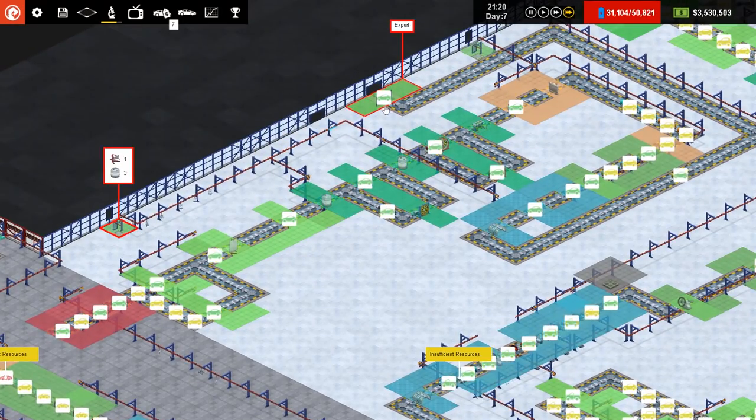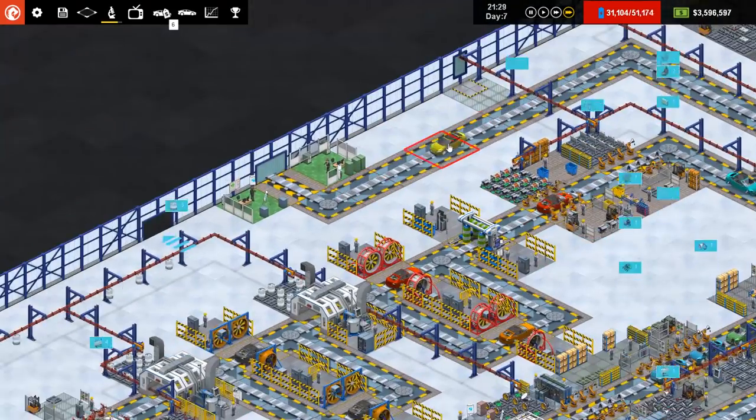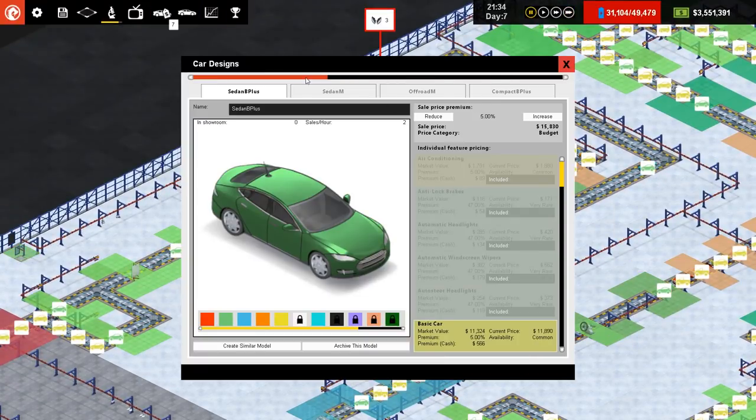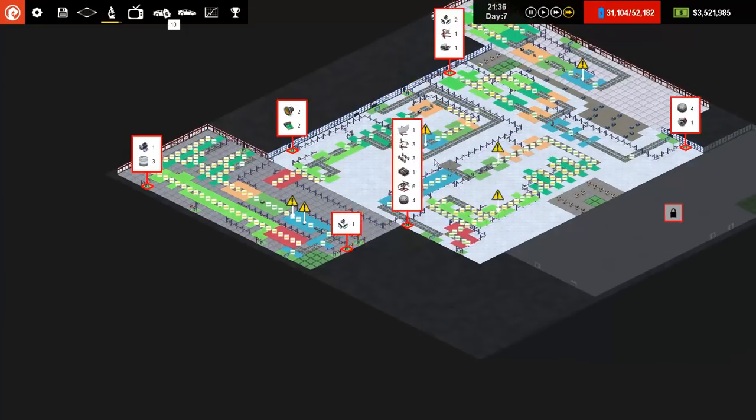So we are producing the Sports E there and the Sedan E there. Speaking of the Sedan E, I should really go ahead and increase the premium on that one — keep it mid range though. Because as soon as you go over to that one you can see the air conditioning. We've actually got it included. We'll keep it at that — see if we can knock it up.